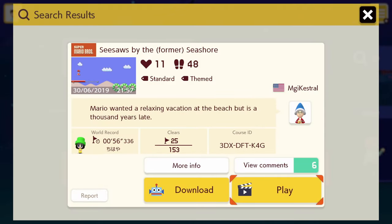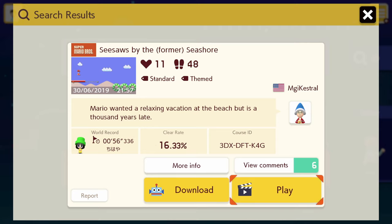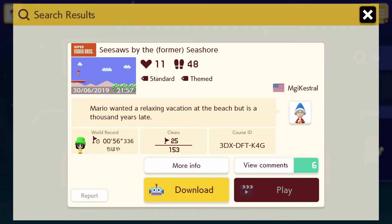To keep these videos not as long as they have been, I've split this up into another video. Starting with magic essentials — or this might just be after the previous one. Magic Casual's latest level at the time of recording is 'Seesaws by the Former Seashore,' a desert-themed level — I guess it used to be a beach.